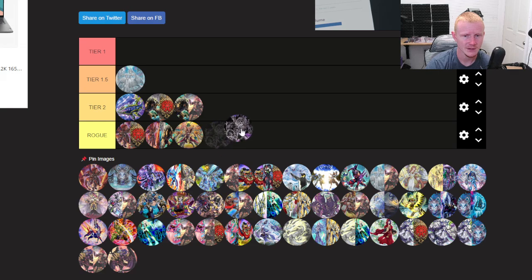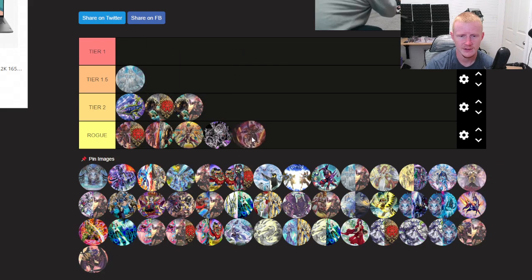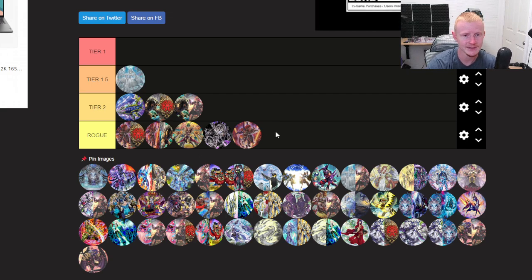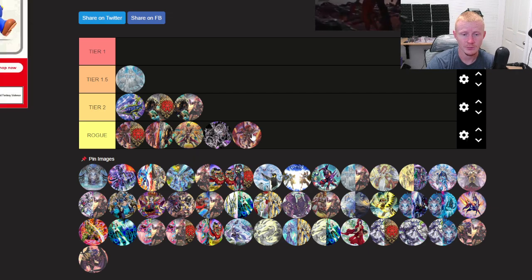Dark World — if we see a shift to more breakers, Dark World could be better, but I think it's still a solid rogue deck. Branded — I feel like it gets power crept a good bit this format. The Azamina stuff is going to be everywhere. Branded can still shine, but it will not top consistently this format.